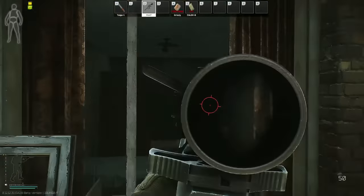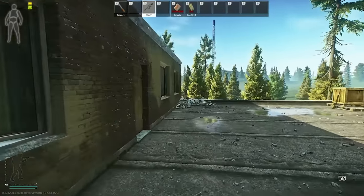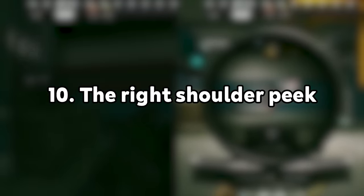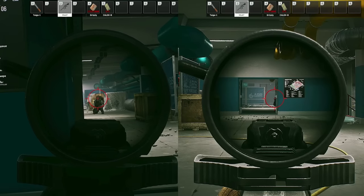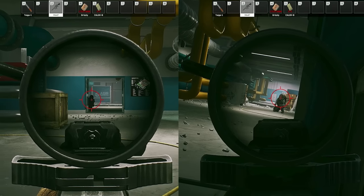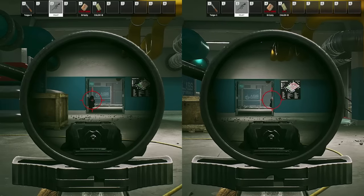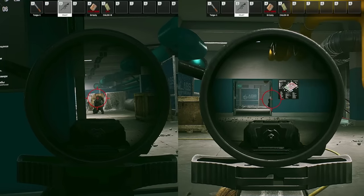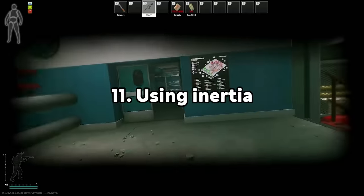The importance of right versus left shoulder peek: since our gun is on our right shoulder, our field of view is slightly to the right, so we expose much less of our body when peeking a corner with the right shoulder. The difference is visible in this clip — peeking with the left shoulder will expose almost your entire upper body compared to the right shoulder peek.